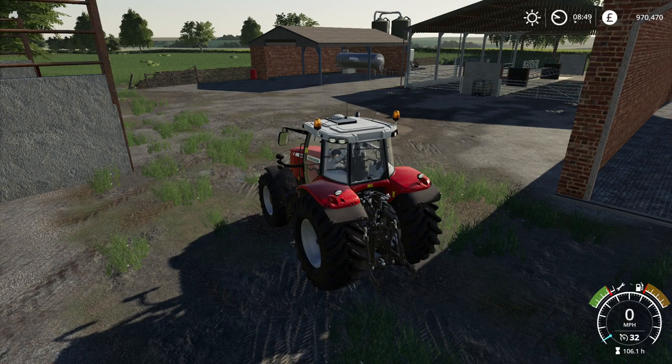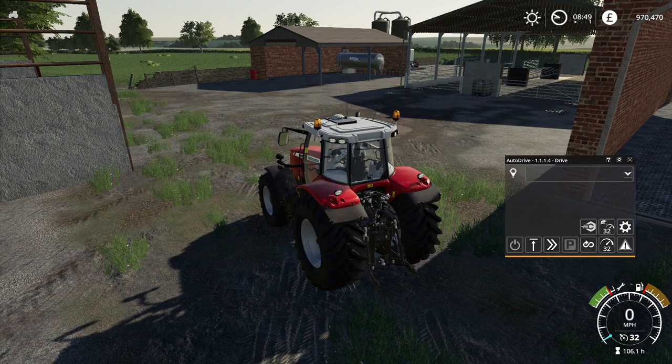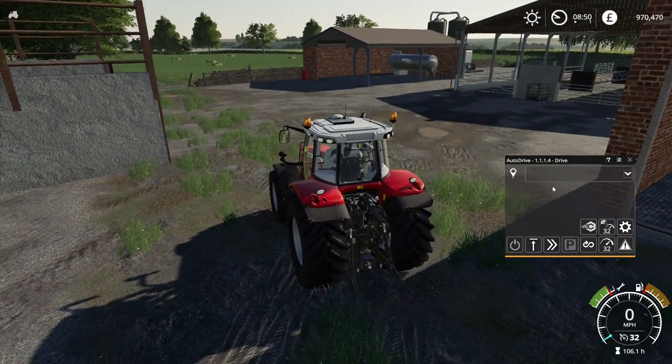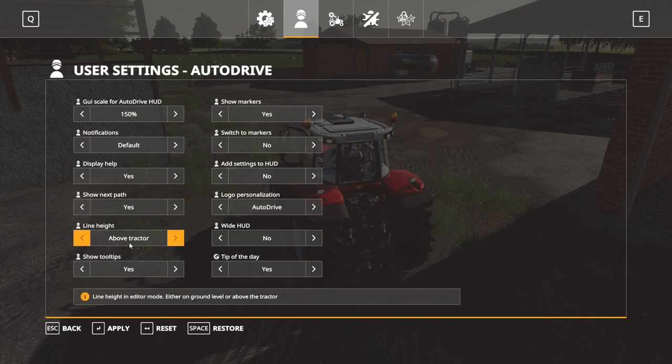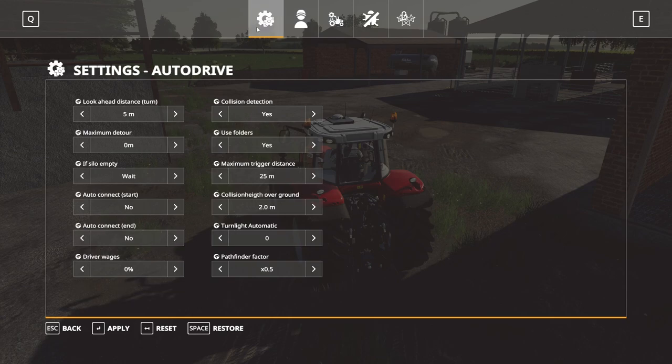Let's bring up the HUD display. To bring up the HUD display, it's left ALT and zero on the keypad. I've made it a little bit bigger so you can see it properly. The only settings I've changed so far is the scale, and I've changed the line height to above tractor rather than on the ground, because when I'm editing and moving markers I find it easier to have them above the tractor. You don't have to change that if you don't want to.